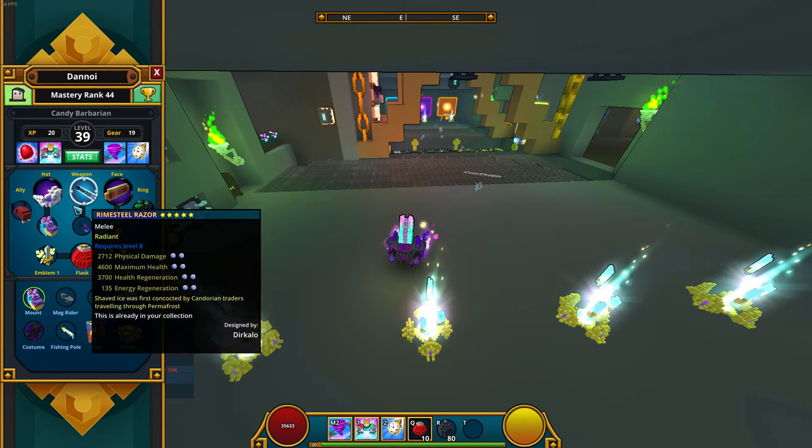For the weapon I chose the Rim Steel Razor. It's probably the highest damage and health item available. It gives you 2.7k damage, 4.6k maximum health, 3.7k health regen, and 135 energy regen, which is very good.